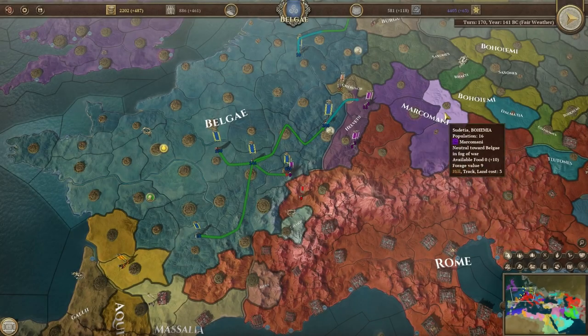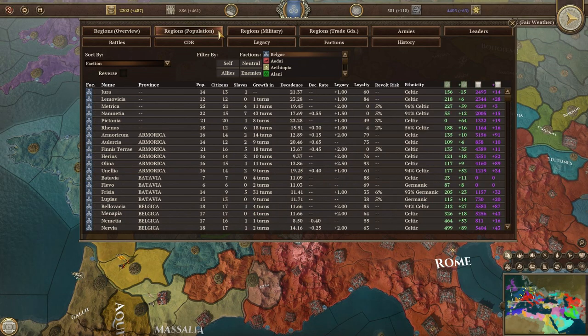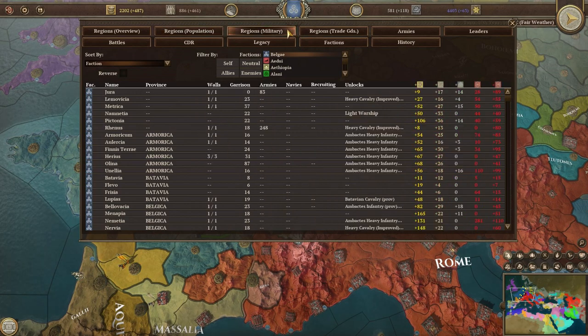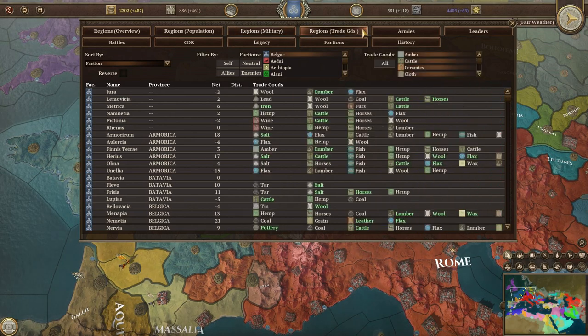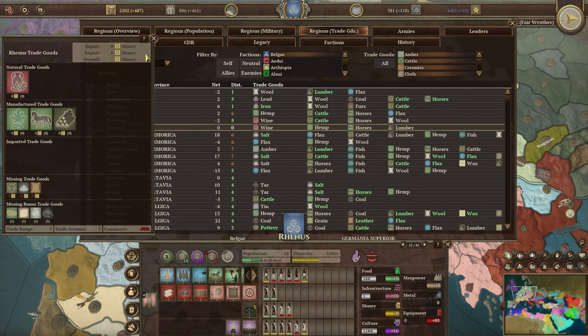Field of Glory Empires has an incredibly helpful ledger that can be used to distill all sorts of useful information. The Regions overview provides a great summary of regions that can be built upon as well as displaying unique buildings. Regions Population is a great tool to manage the ethnicities and growth of your population. Regions Military provides a quick summary of garrisons and walls as well as unlocked special units. Using the Regions Trade Goods ledger in conjunction with the trade details panel is a great way to quickly assess trade opportunities.